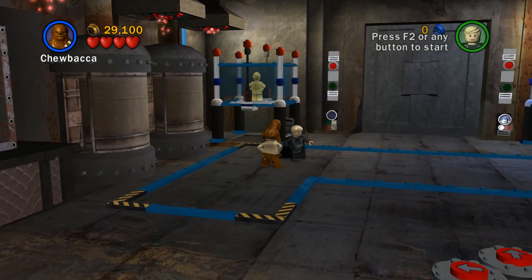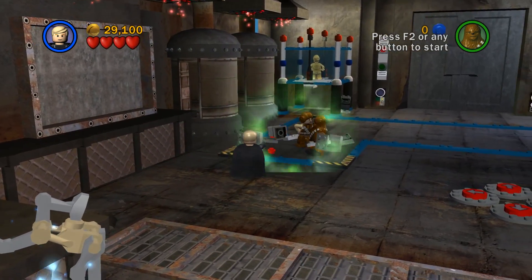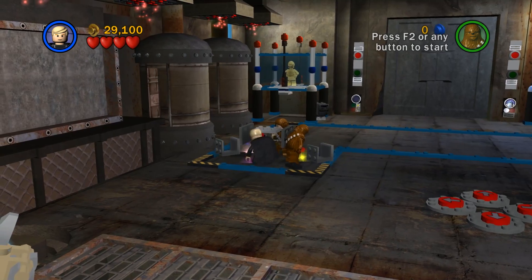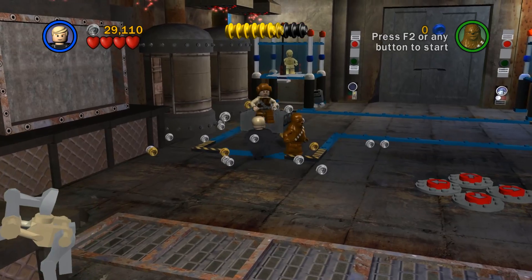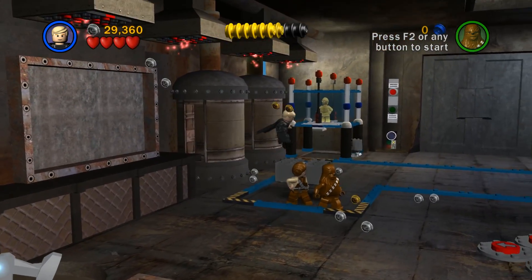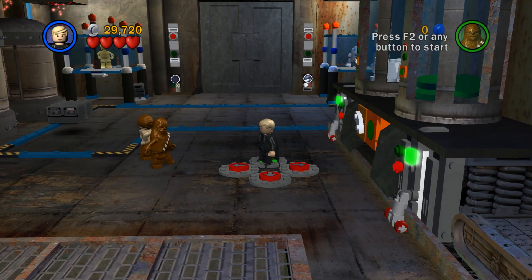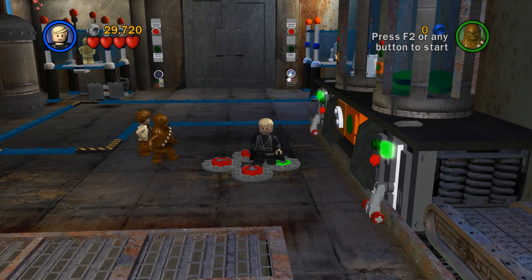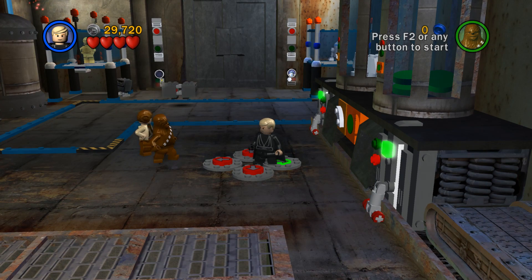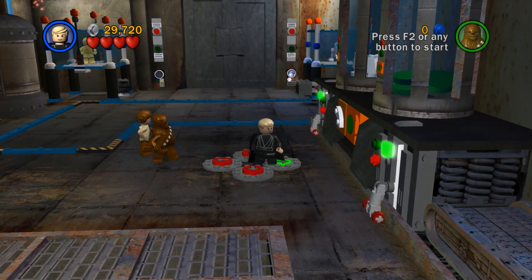Let's switch to Luke — there are a couple of things I can use Force on. Like this — here we go, this might be something. Wow, that's a lot of studs — come on, pick them up. It's crazy how fast they disappear. Now we can move this around, for one reason or another. What are we supposed to do with it? Chewie's getting impatient, so better figure it out fast.